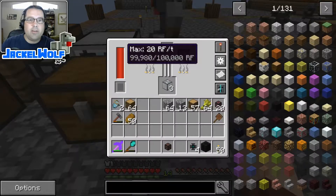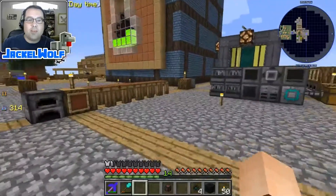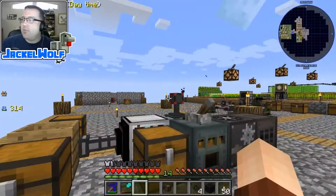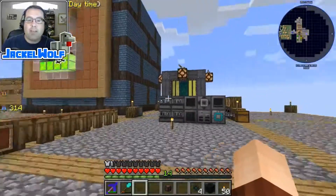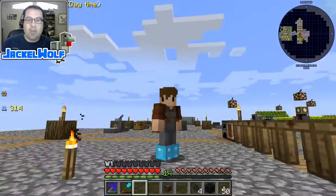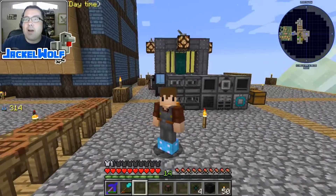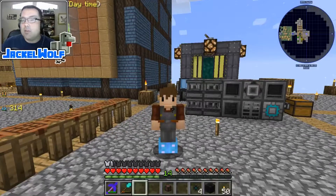All of these machines should be fully powered now. We flick the switch, and it stays close to 100% — wireless RF is working. I can take those receivers and put them anywhere in the world to power anything off my generator. That is it for this one, guys. I am Jackal Wolf, this has been my Five Minutes, That's How I Did It — see you next time!